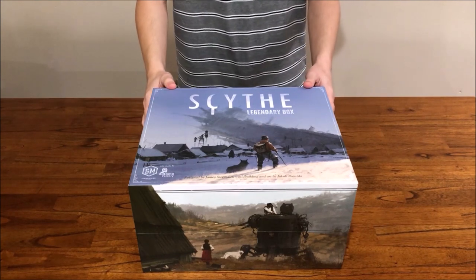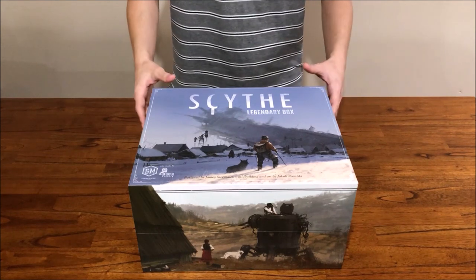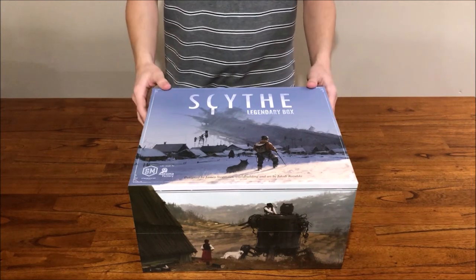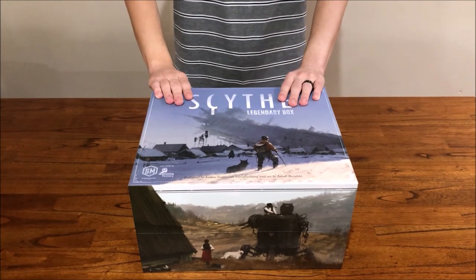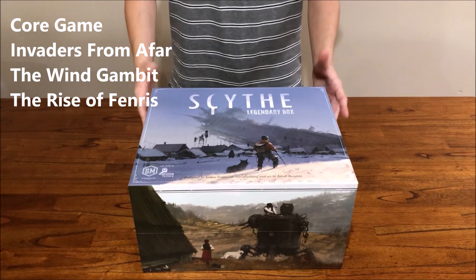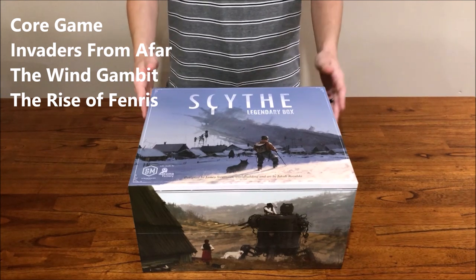I've only used the tuck boxes included with the Legendary Box itself and the various bags, inserts, and boxes that come with the retail game and the expansions. As for what's in the box, we have the core game components and all three expansions: Invaders from Afar, The Wind Gambit, and The Rise of Fenris.